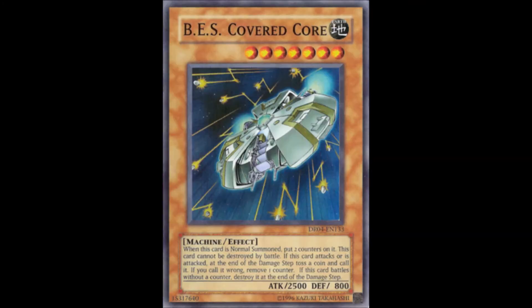Next is the level 7 BES Covered Core, which has the exact same BES effects as other cards so far, except it gains only 2 counters instead of 3. The condition for losing them is different — you toss a coin, and if you call it wrong, you remove a counter. It has the potential to remain on the field the longest, but relying on luck to perform basic plays is as irrelevant as the Arcana Force archetype. Not recommended at all.